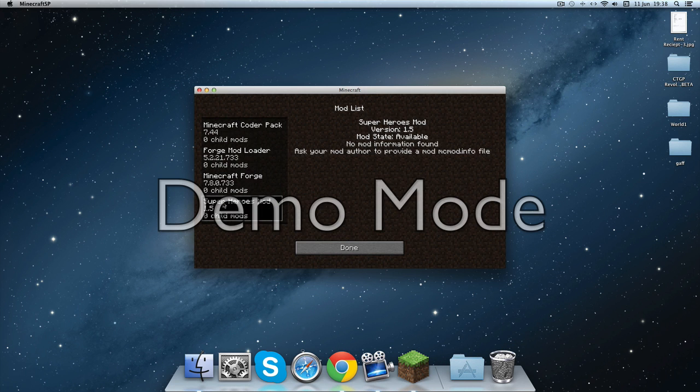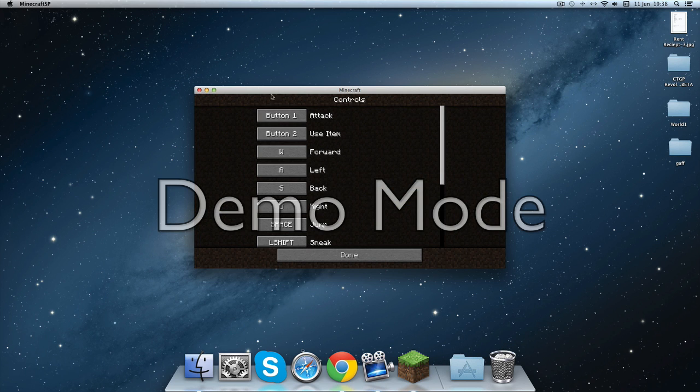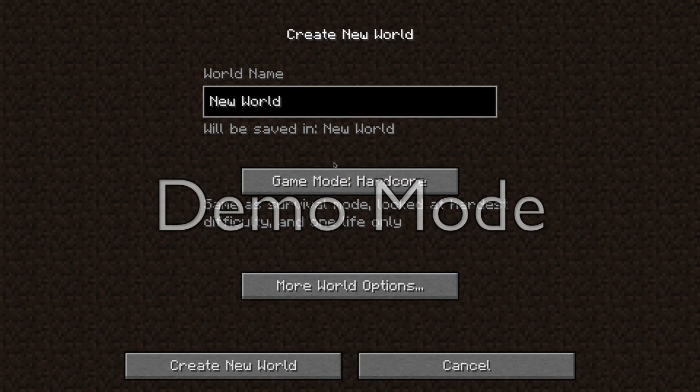Go to Mods and it'll say superhero mod. It'll say 'no mod information found' but that doesn't matter - it still works anyway. I'm just going to make a random world.